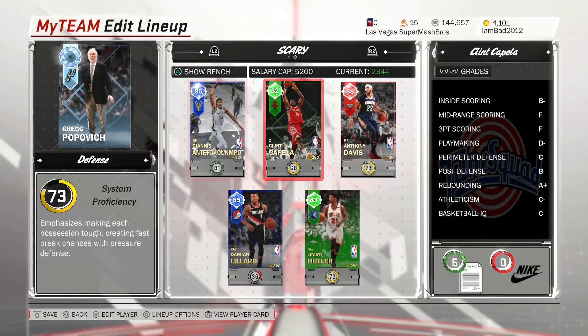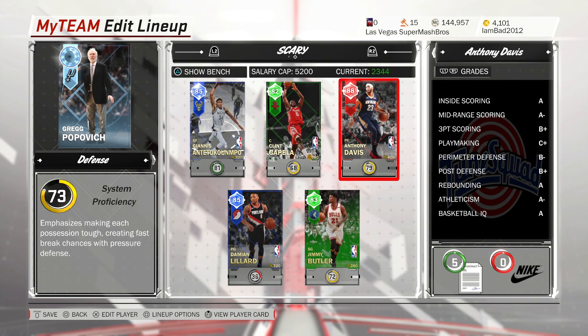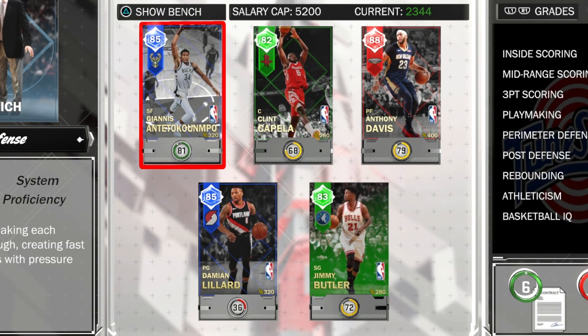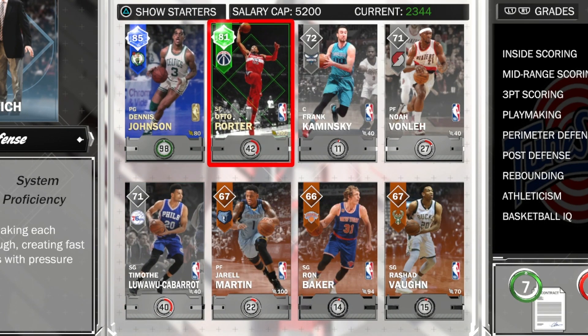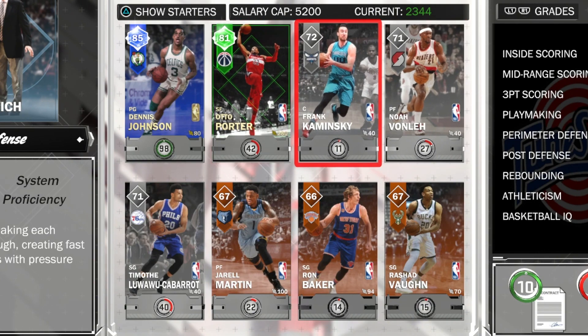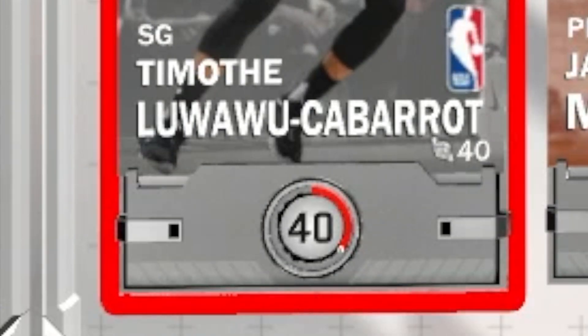Our team is looking solid. The starting lineup looks nice — the shot blocking, defense, and speed are unbelievable. Off the bench we got Dennis Johnson, Otto Porter, Frank Kaminsky, Noah Vonleh, and Timothy Whatever-his-last-name-is.